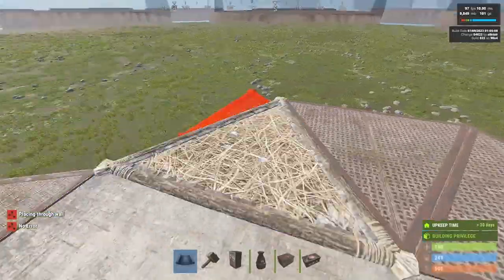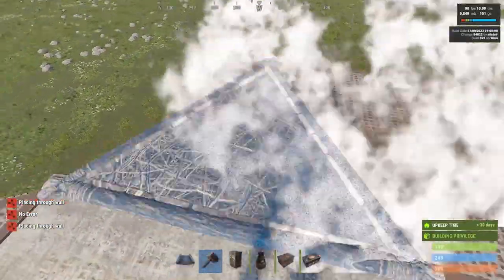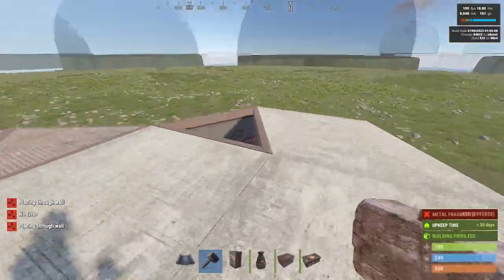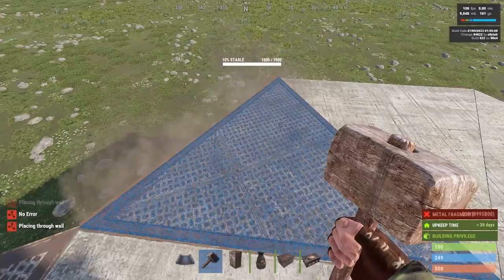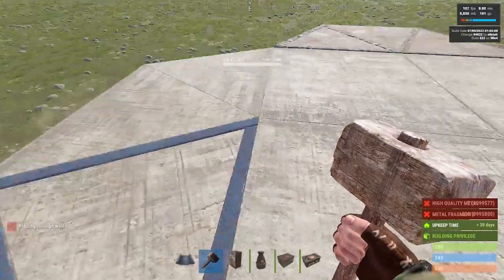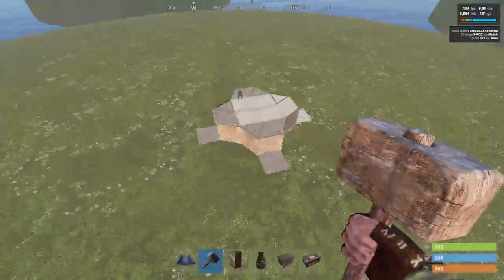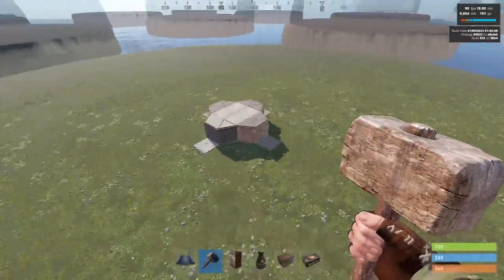We seal all three of these off, including the main one which will be upgraded to armored. Your first floor with everything fully upgraded should look something like this. Let's move on to the second floor.